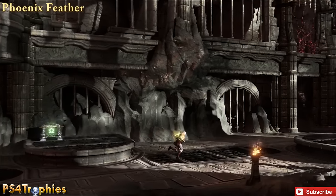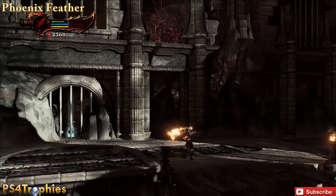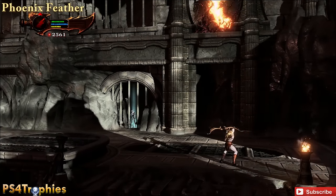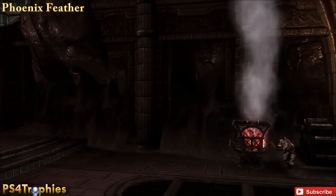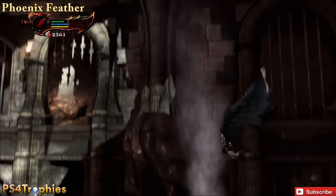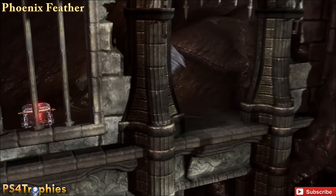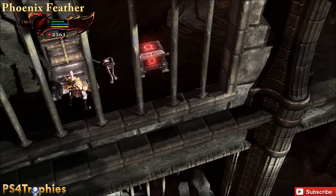The first Phoenix Feather is going to be right after you get the bow. As soon as you get your bow, before moving on, go ahead and burn these brambles up here by charging up the bow, then bring the brambles over here and use your Icarus Wings to fly up into this opening to find your first Phoenix Feather. Just like the eyes, for every three you find it will upgrade your magic.